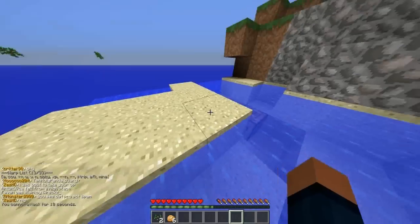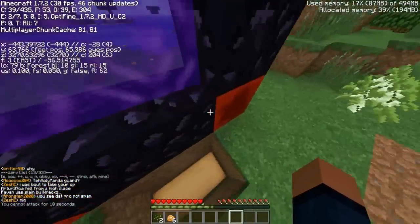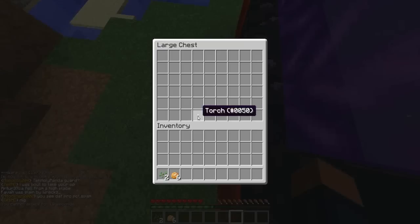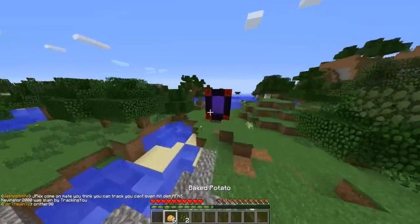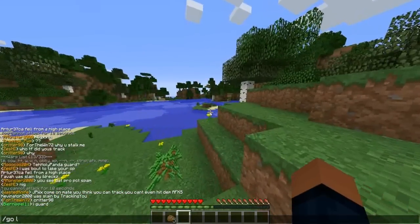I'm gonna go pretty fast cause there's nothing in here. So this is our wood warp. This is where we used to store our goodies, our very good goodies. Now we actually have somewhere to store.